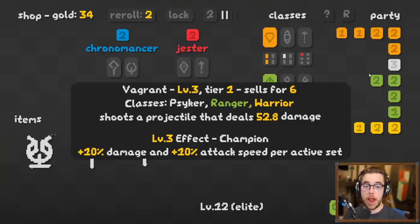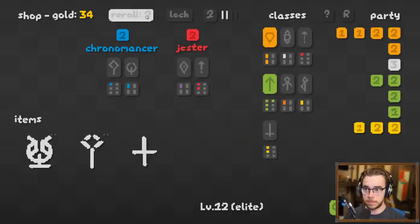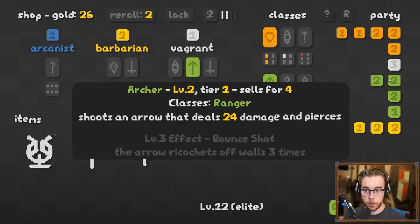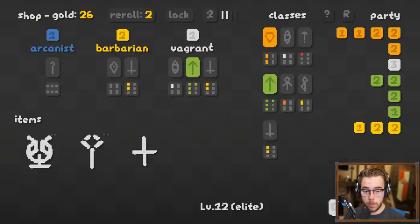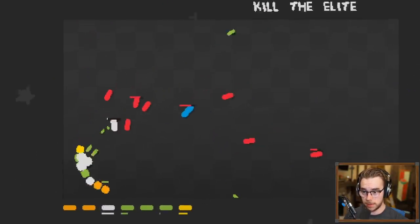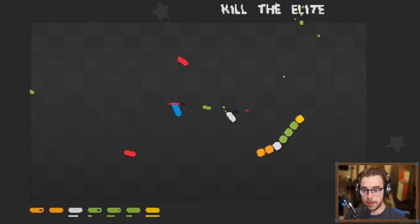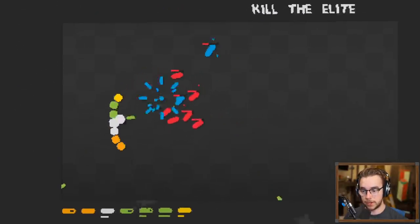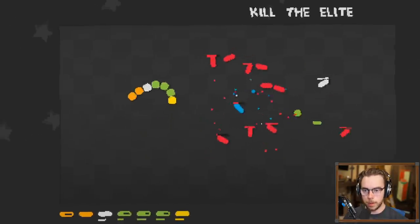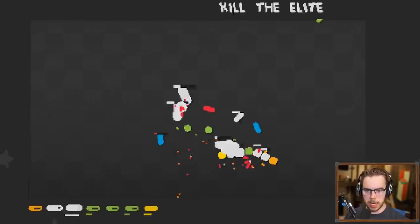This unit has already reached max level. We're just one off from Merchant, three off from Archer, two off from Swordsman. Once I get these two, I'll invest into later units. It feels pretty good to have the Vagrant pop off — he's the white one by the way. Kill the elite! I should focus on that — yes! A little bit of gold, don't mind if I do. Okay, things are looking pretty good, still no Archer.